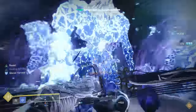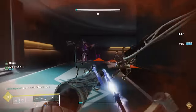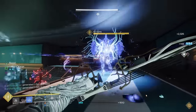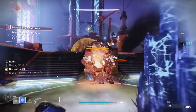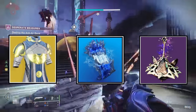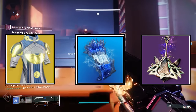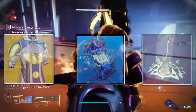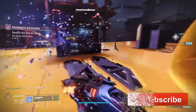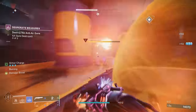I've put together a surprisingly powerful Stasis build that features an unexpected and underrated exotic that will provide you with superior levels of survivability, while giving you some really interesting and insanely powerful new abilities to add to your arsenal. What we've got going on here is a combination of the Vesper of Radius, the Frost Pulse Stasis aspect, and a couple of new Seasonal Artifact mods. This all collides together to make some amazing synergy that will give you a build that's perfect to take into any Lost Sector, any Dungeon, any Raid, Mission, or Nightfall at any difficulty.